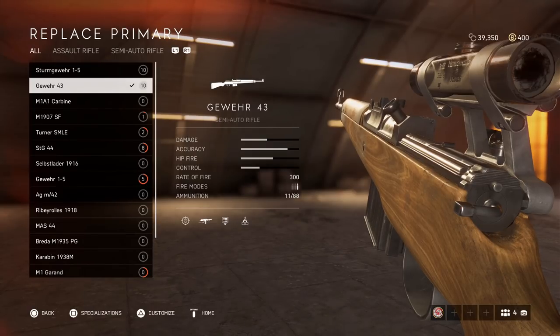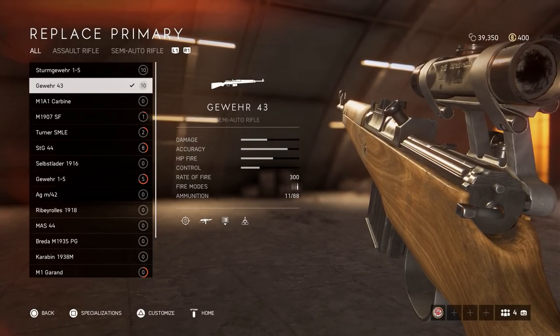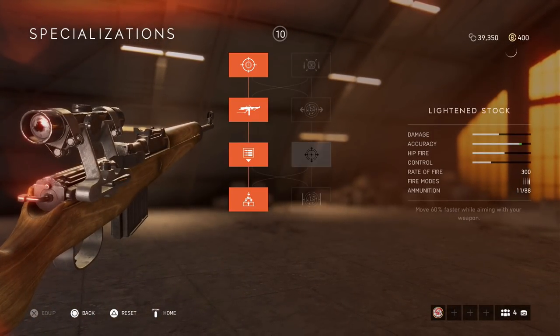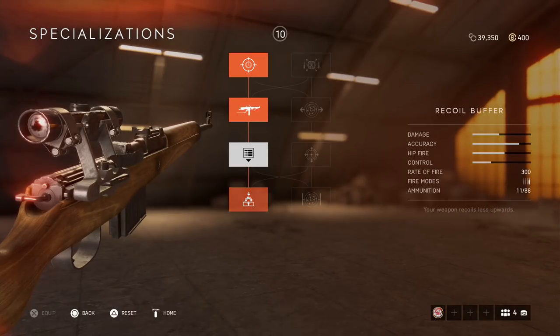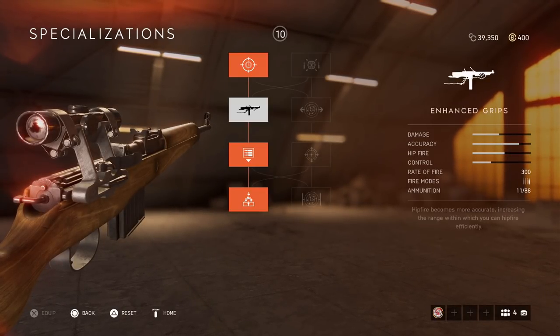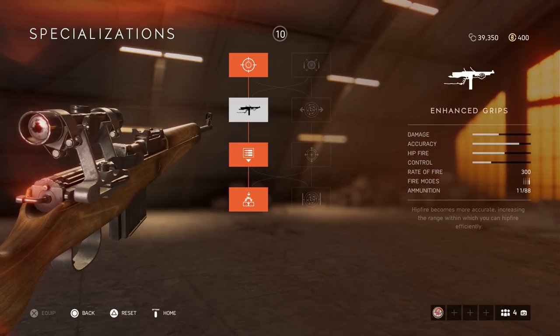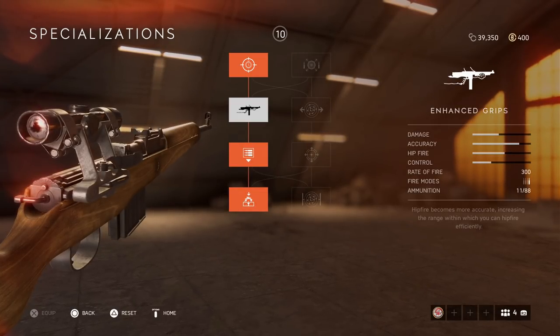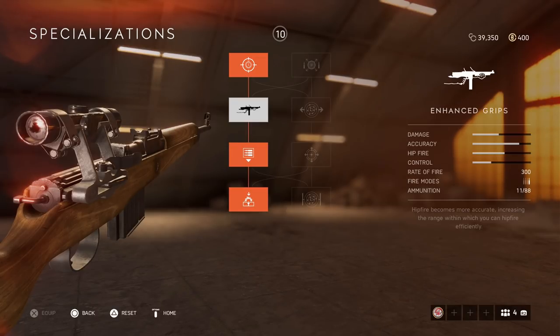Let's take an example — the Gewehr 43, which has two ways to build a specialization. There are a couple of different ways you can go. The way I have it right now is a more aggressive setup, where the gun is ready for up-close range gunfights, but you can also take out players from longer range if you have good recoil control.